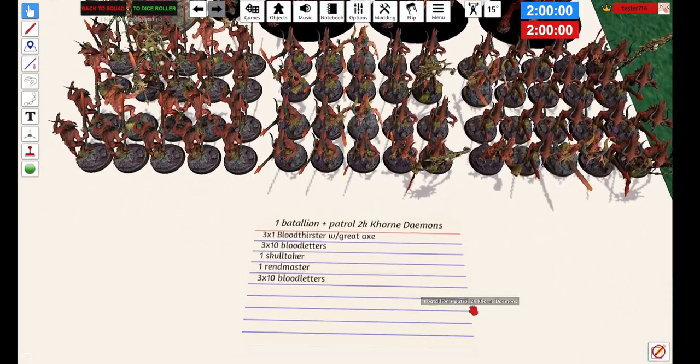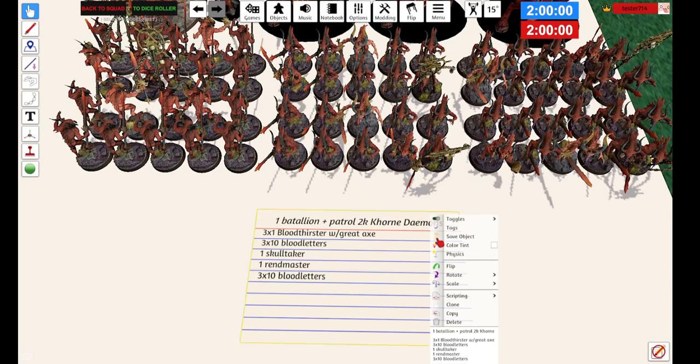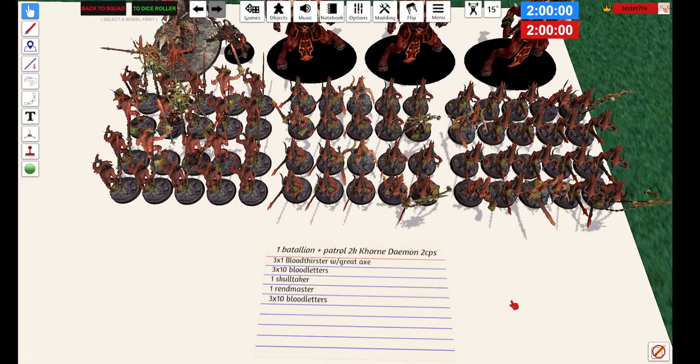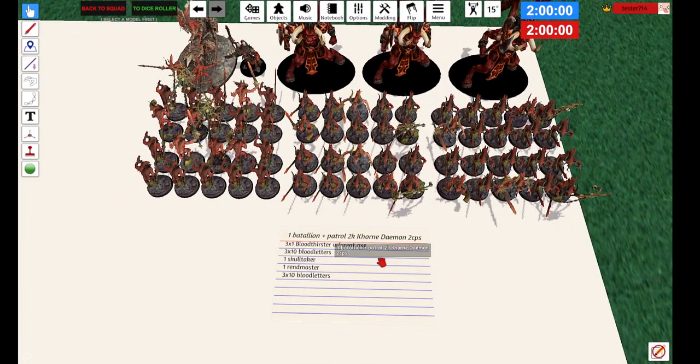You're going to have a Battalion Patrol Detachment, 2K Khorne, starting with two CPs. You're going to have three Bloodthirsters with Great Axes, and one of them is going to be your Warlord. Overall, six 10-man squads of Bloodletters — and I'll say this in all the Demon videos, they just have the free Wargear, because why not? Also a Skulltaker and a Redmaster.